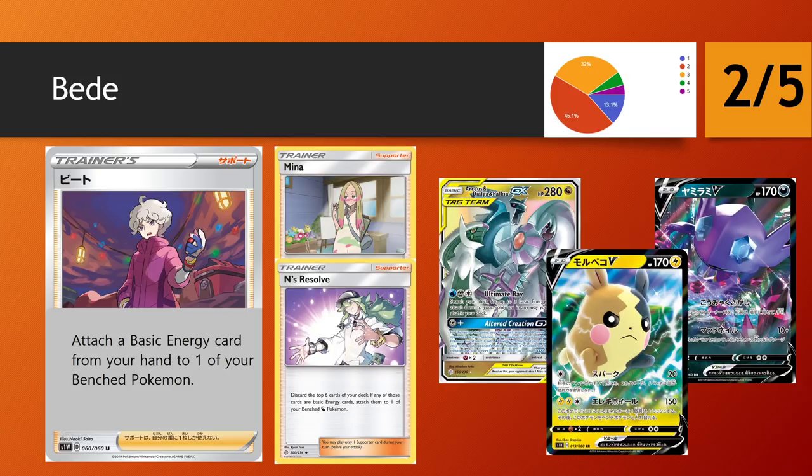That leads me to believe Beed won't be that successful. However, there are a decent number of receivers for a little bit of extra energy acceleration — going back to Arceus Dialga Palkia. The reason you may prefer Beed to N-Resolve is you're not discarding resources like you do with an N, which can be very detrimental. You're much more in control with Beed. So it could speed up the Altered Creation GX and ultimately get you into your ultimate attack a turn earlier. There's also the new Morpeko V, which has a 3-energy attack cost.